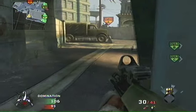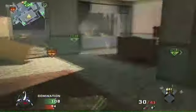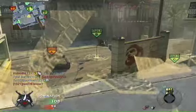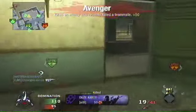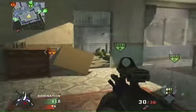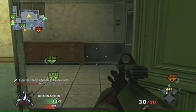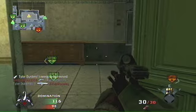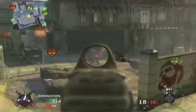I'm using the AUG with a red dot sight. I don't remember what my perks are. The thing with the AUG and like all other guns, you only get about 90 bullets plus 30, so it's like 120-ish. The AUG kind of runs out of ammo because it shoots pretty fast.